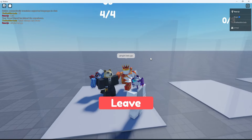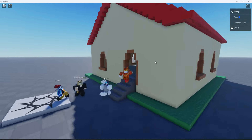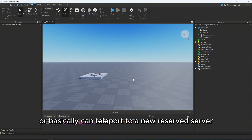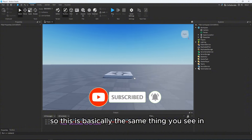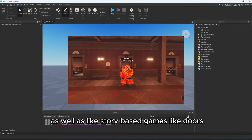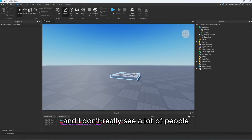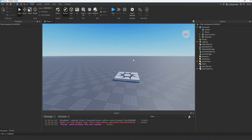Welcome back guys to a new Roblox Studio tutorial. Today we're going to be scripting a teleport party system where you can teleport to a new reserved server of a place with your team members or party members. This is basically the same thing you see in tower defense games like Tower Defense Simulator, as well as story-based games like Doors. This was actually a suggestion from someone a while ago and I don't see a lot of people covering how to do this on YouTube.